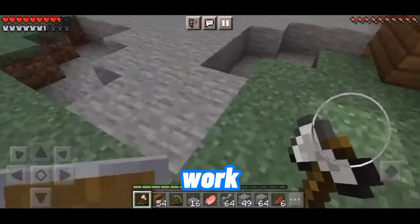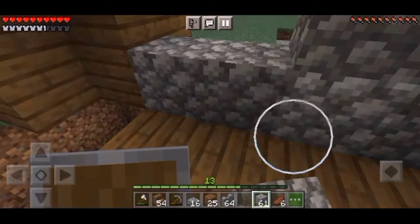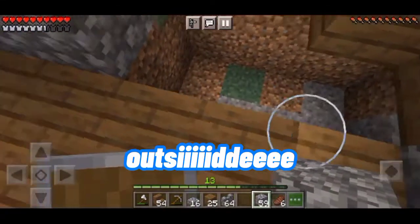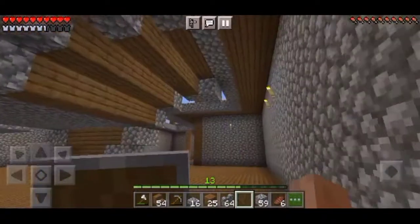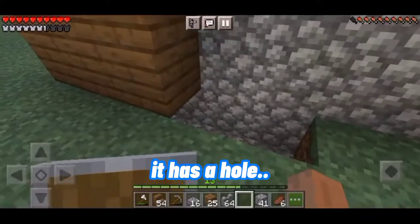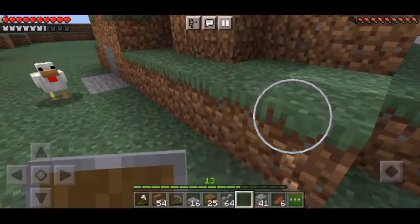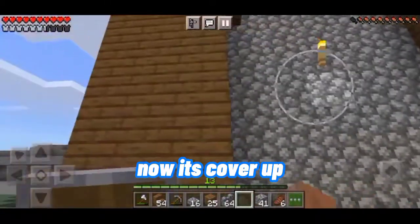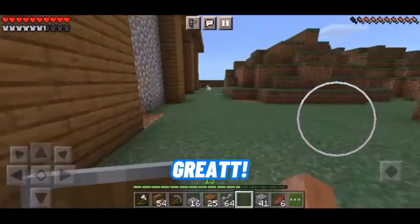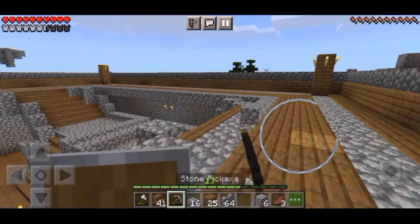A lot of work, but we can do this! Let's check that out from outside. Let's get some dirt — here it is, there's a hole right here so we need dirt. There we go, now it's covered up with dirt, and the outside is looking great again.